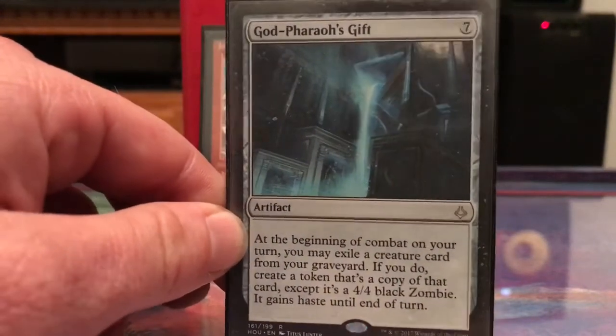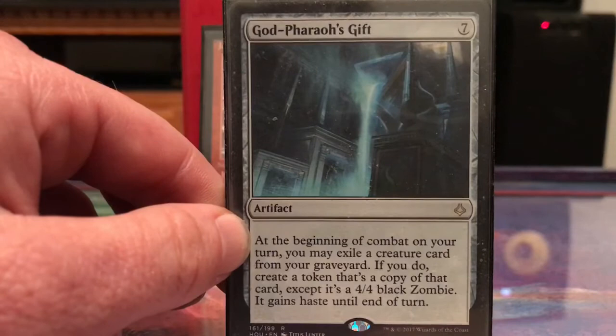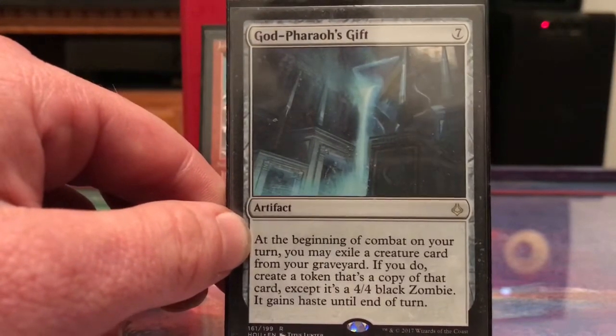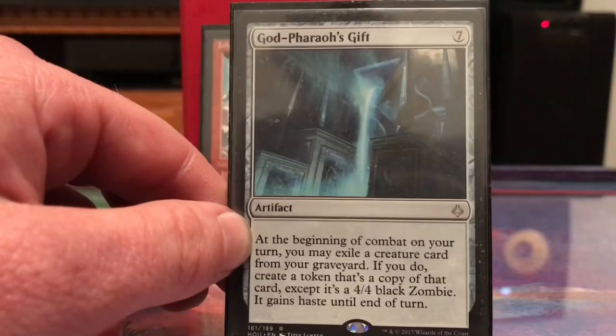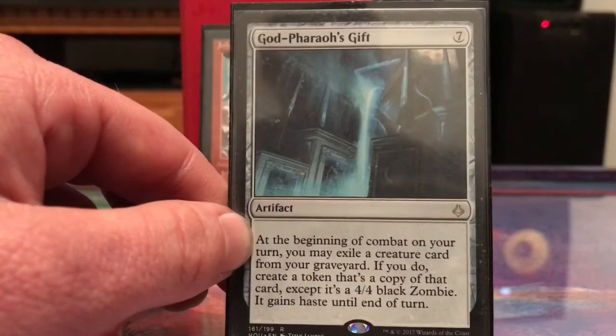God-Pharaoh's Gift: bringing some of my creatures back was a really good recursion option — it brings them back as 4/4s, and with something like Warstorm Surge that's four damage every time a creature comes back.